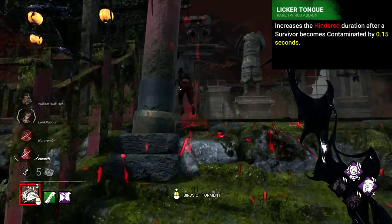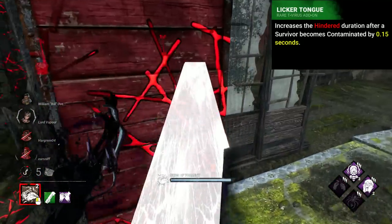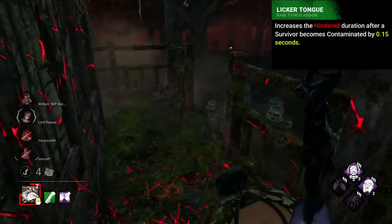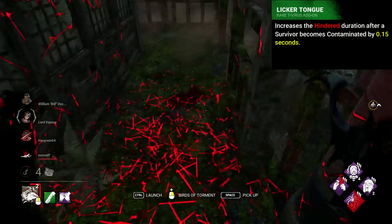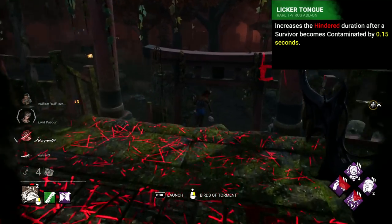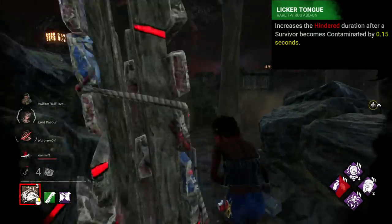Nemesis's worst add-on is probably his fairly famous pre-buff Lickitung. This add-on applied a 0.15 second extra duration of Hindered after being contaminated by the tentacle. This slows survivors down to such small degrees that it is quite literally unnoticeable. This was pitifully buffed in 5.3.0 to 0.2 seconds.